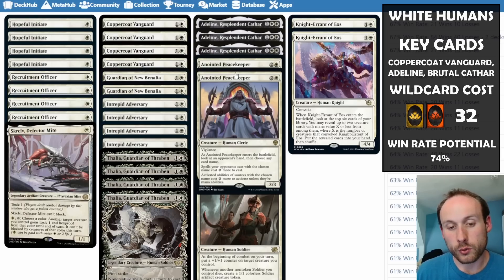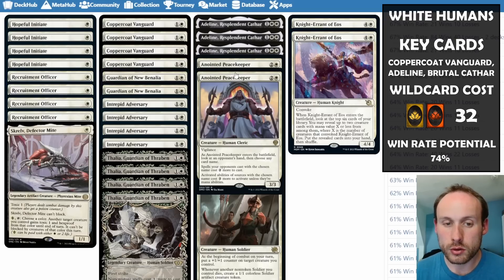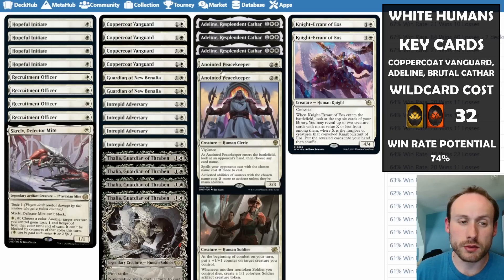Anointed Peacekeeper is another human that can make a chosen card from the opponent's hand more expensive to cast. Usually this targets their removal — if the opponent has Go for the Throat and you make something else cost more, they can just destroy Peacekeeper. But if you make the removal cost more, it becomes harder to remove Peacekeeper and harder to deal with your other threats. Vigilance plus Coppercoat Vanguard's boost makes it much better.